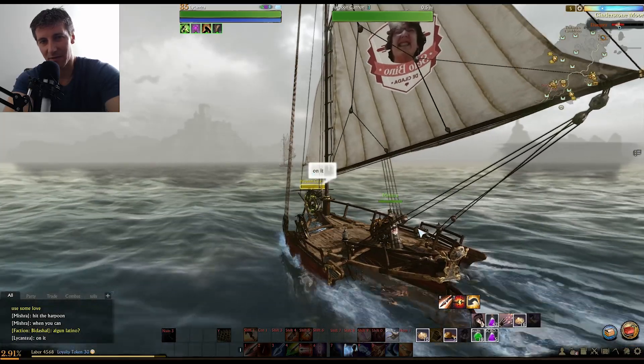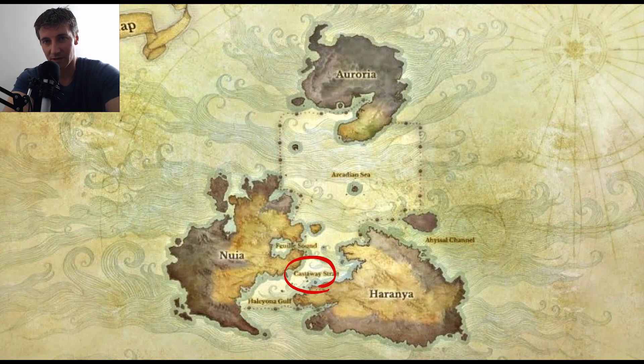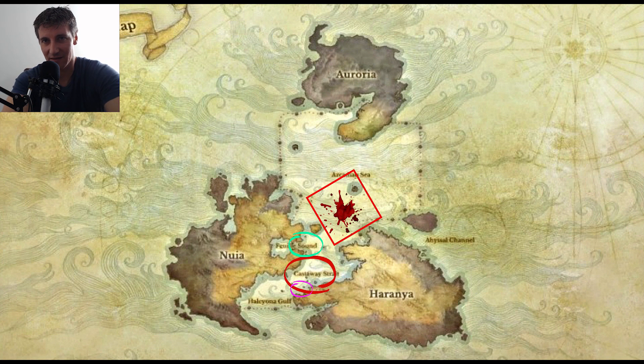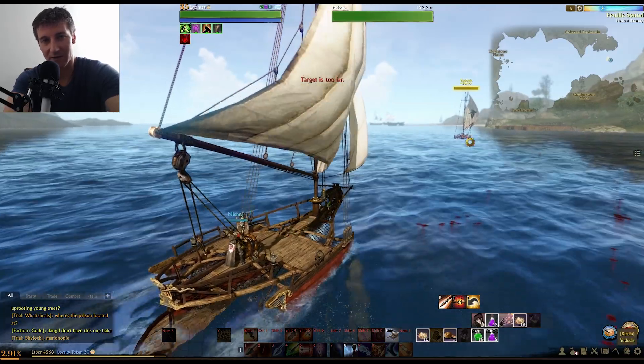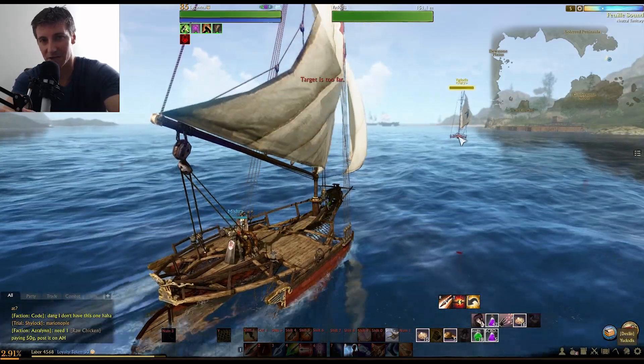Finding other ships is a lot about knowing the trade routes and choke points at sea. For example, the Castaway Strait, the Port of Austera, the Nguyen Sound south of Solesried Peninsula, and the area south of Friedrich Isle and the main continents that form sort of a diamond of death are particularly hot areas. Be sure to pick an area where you're far enough away from safe waters that you'll have time to catch the ships you're pursuing.